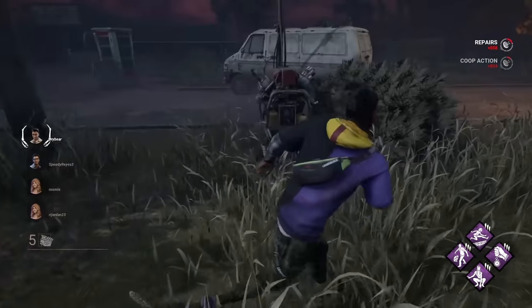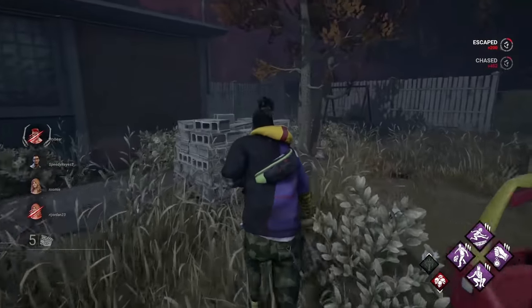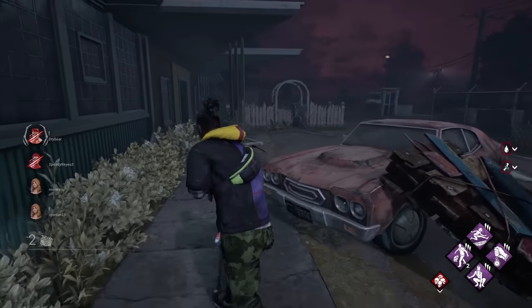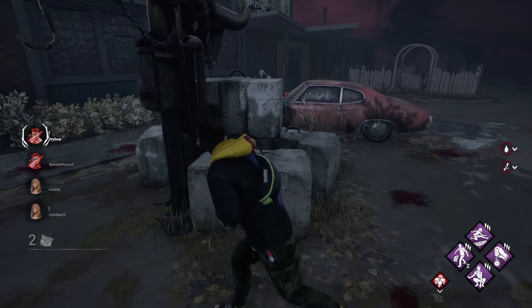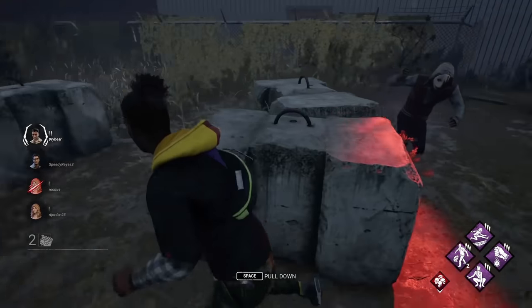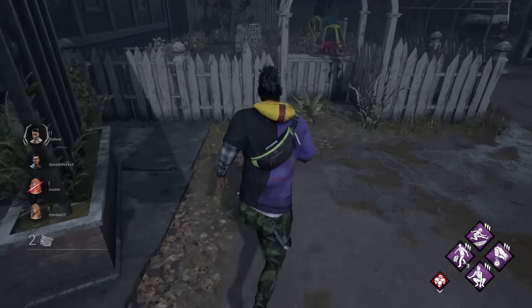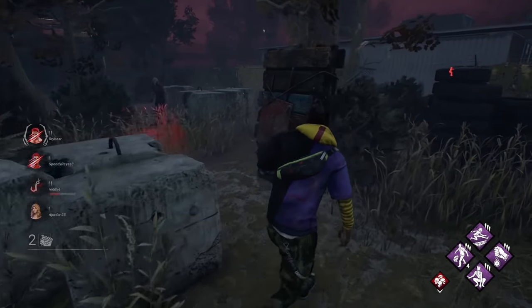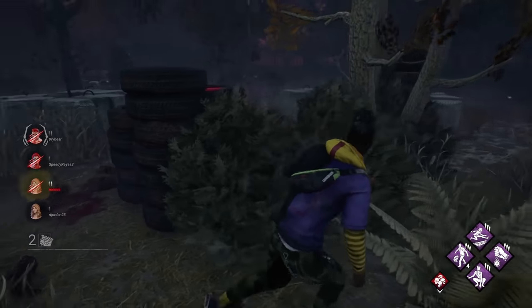If the killer finds you, you enter what's called a chase. If he hits you once you'll go into the injured state; hit again you go from injured to downed. To escape the killer you have a few choices. All killers run faster than you on foot, but they can't vault over pallets like you can — dropping a pallet will stun the killer if they're near it. You can also vault over windows to escape; the killer goes over windows slower than you do.